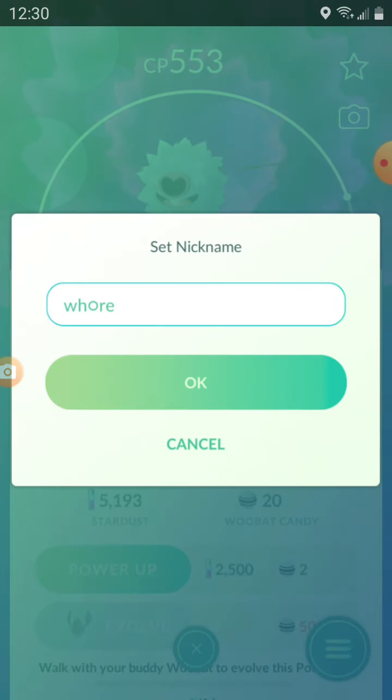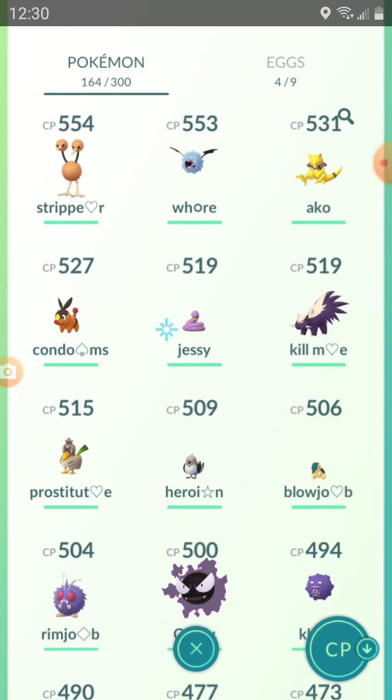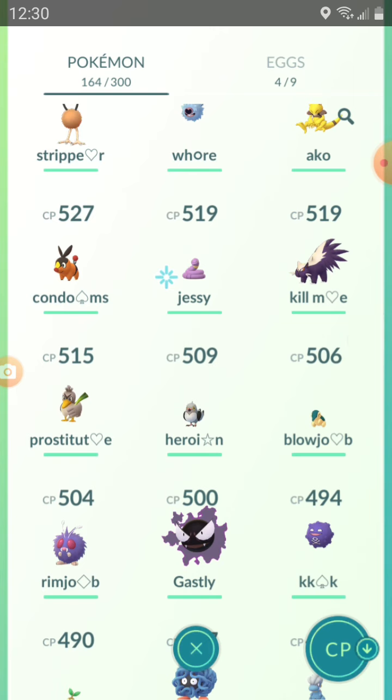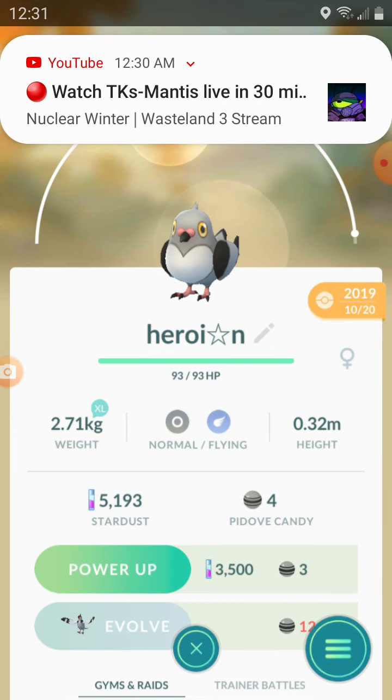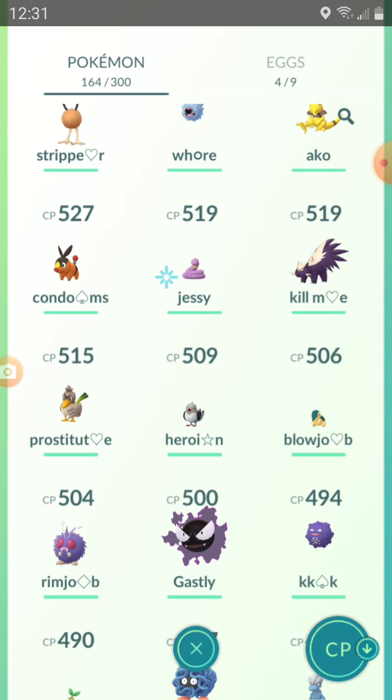Then there's a not-so-nice word for a female where instead of putting a regular O you can put the circle symbol and do that. You've also got the 'condom' — you can do that. And 'cummy,' another not-so-nice word for a female — put a heart between the E. Also, just like spelling 'heroin' but it's 'hero-i-star-n' and you can choose to put that as your next name.